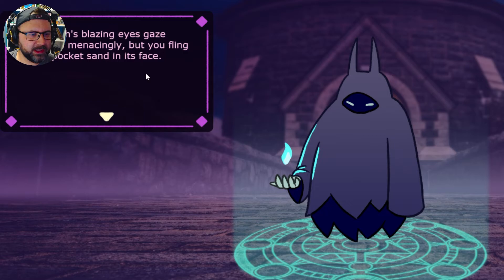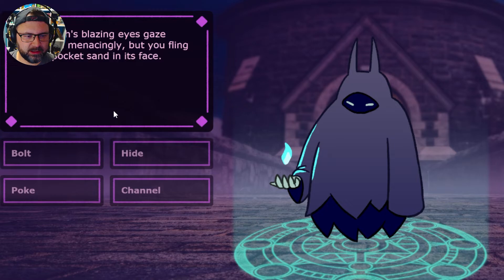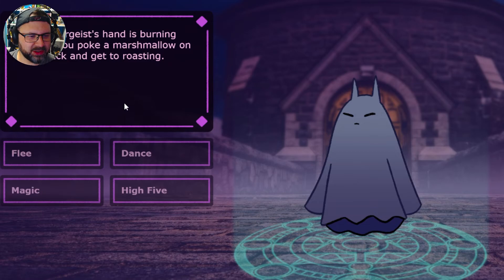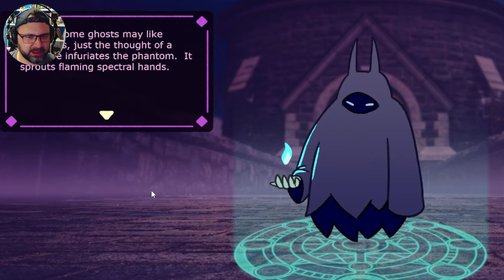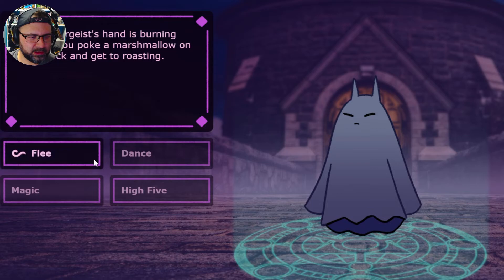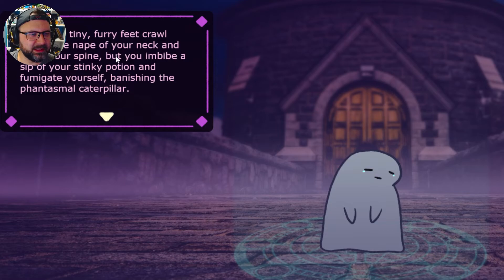Poke him — he's getting even smaller now, so I think I'm on the right track. The Poltergeist's hand is burning red, so you poke a marshmallow on your stick and get to roasting — so we're roasting a marshmallow on him! Should we make him feel better? Let's high-five. Some ghosts may like high-fives, but just the thought of a high-five sends this one into a fury — it's the Phantom, sprouting flame. So that was bad — we're back. We attacked, we poked. Let's try magic. Oh, now he's a sad ghost! Countless tiny furry feet crawl across the nape of your neck and down your spine, but you imbibe a sip of your stinky potion and fumigate yourself, vanishing the phantasmal caterpillar.